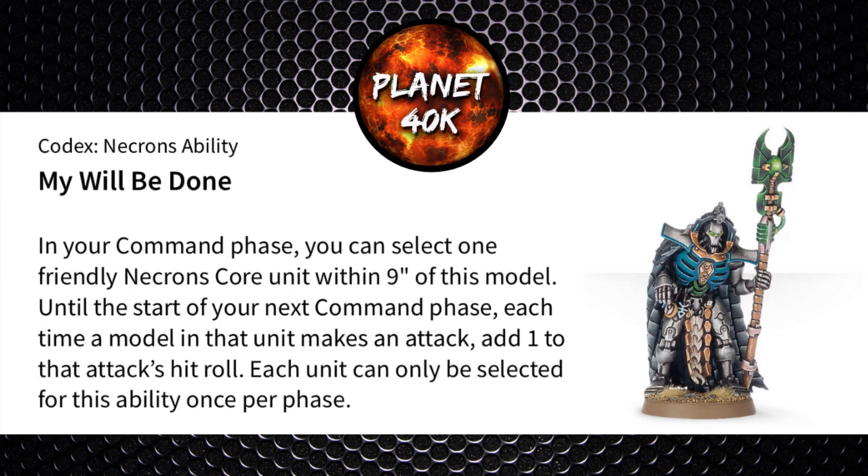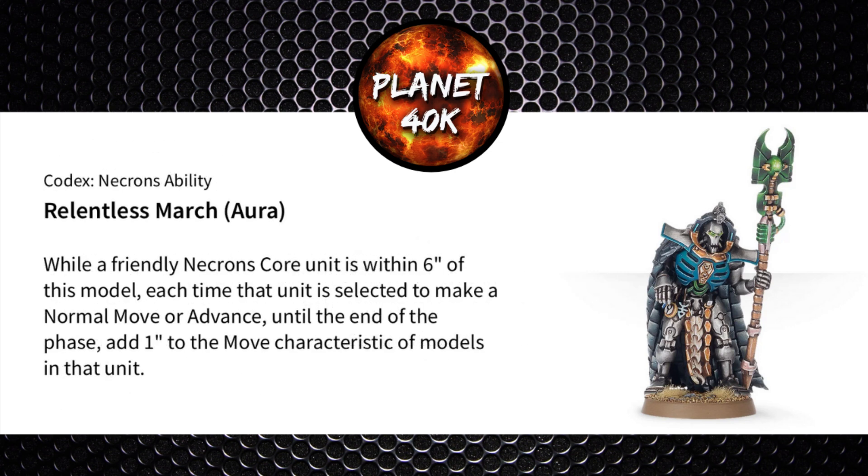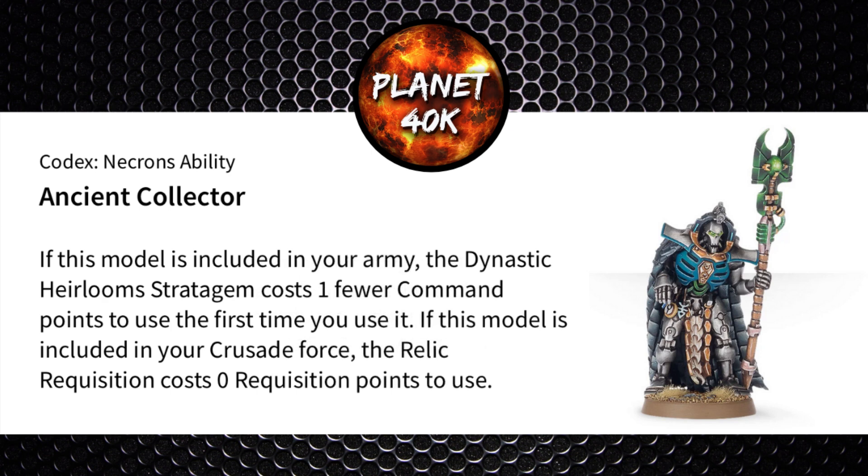He has My Will Be Done, which works on any core units — not dynasty-specific, just any core unit — giving them a +1 to hit rolls if within 9 inches of him. Relentless March is his other overlord ability: a 6-inch aura allowing any core units to add 1 to their movement.